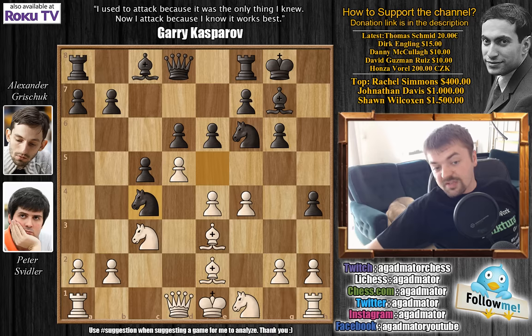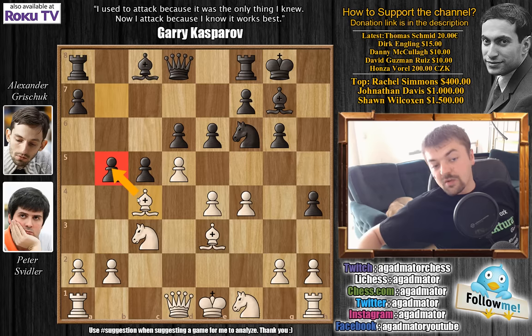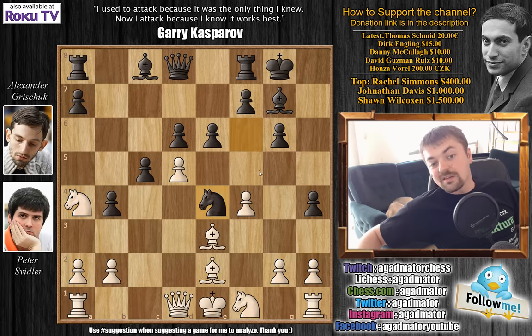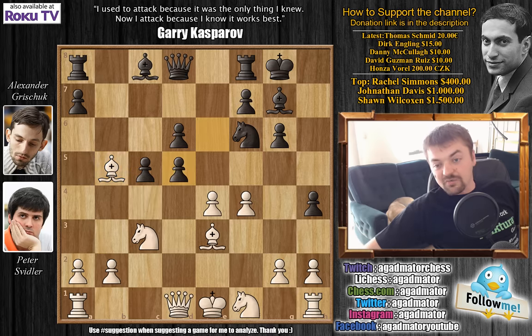Bishop captures on c4 — there's really no better move. Now comes b5, and already white has to make a decision: does he want to grab more material? He has a piece for a pawn — does he want to grab another pawn? If you're ahead in material you don't really want too much material if you don't have to take it. But if you move back, then b4 is coming, your knight gets misplaced, and you lose the e4 pawn as well. Black has two pawns for the piece and you can't really even call this a sacrifice — black is probably even better here.